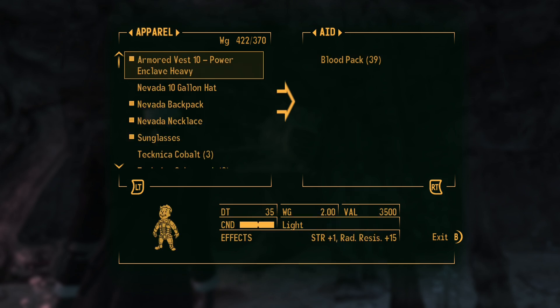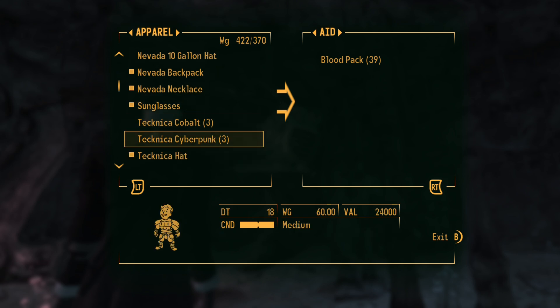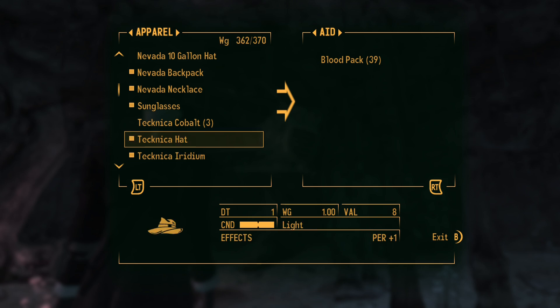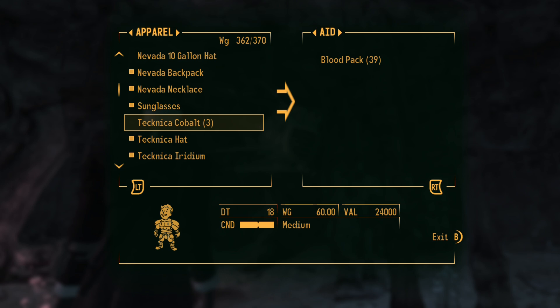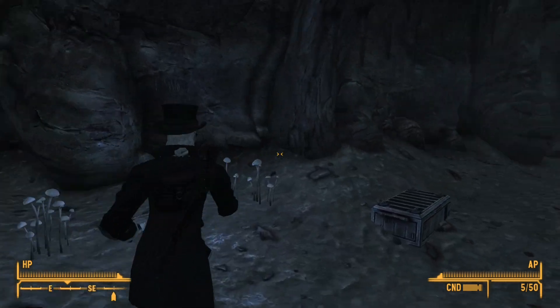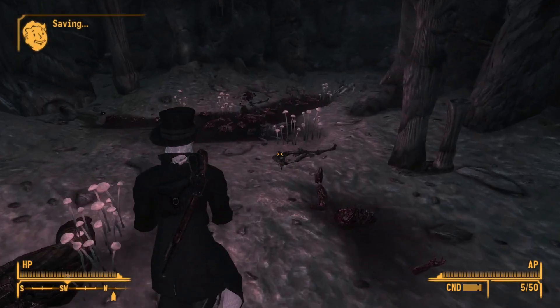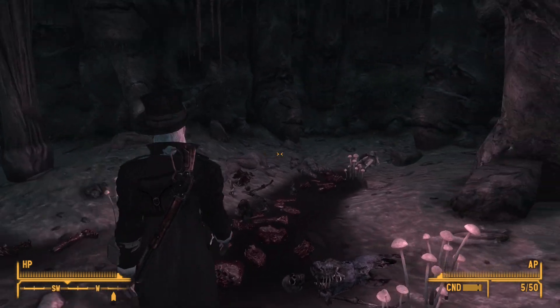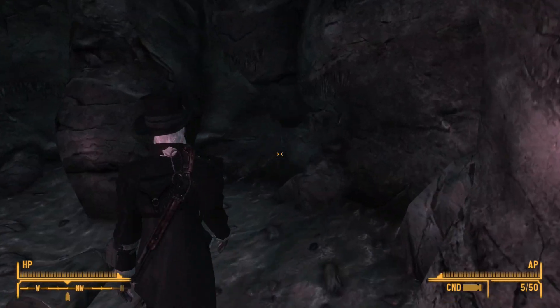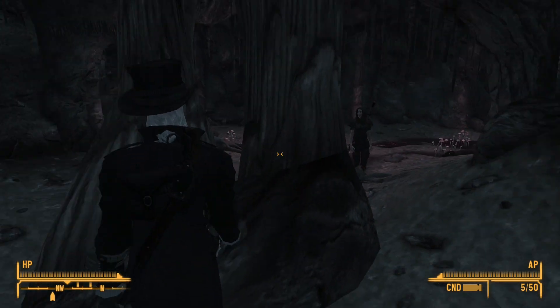We'll dump off as much as we can. These are actually pretty heavy outfits too — they weigh like 20 weight units each. I'm to the point now where I can move again. Maybe we'll go outside where it's better lighting so we can have a better look at how this stuff looks. The coat clips a bit at the back with the hair.